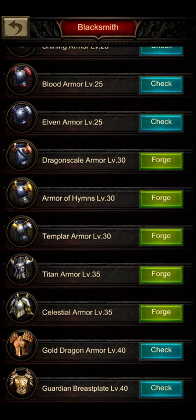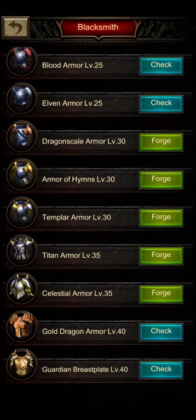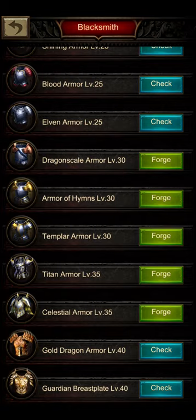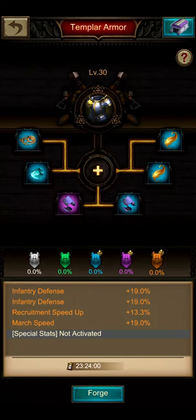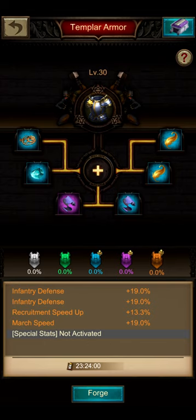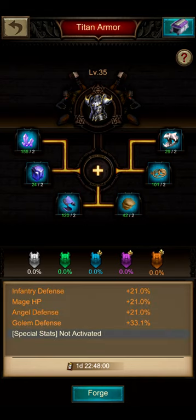Coming to the chest, I would stick to a level 30 armor. The Templar Armor is probably the best chest for infantry-focused players. I have seen infantry-focused players at level 40 go for the Guardian Breastplate only for the angel attack, which I can totally understand. But for budget-oriented players and those wanting a very healthy frontline, the Templar Armor is the one to go with. I would also stick to it at level 35, because I still don't think the Titan Armor is a good armor.